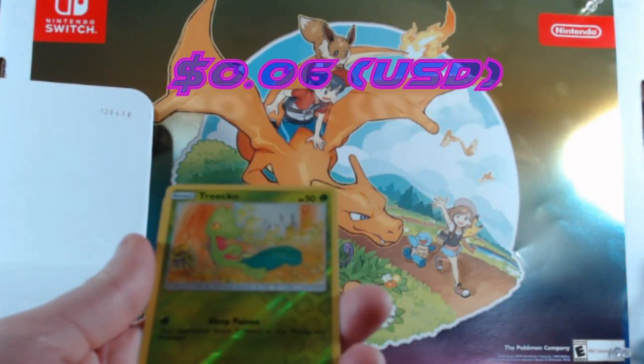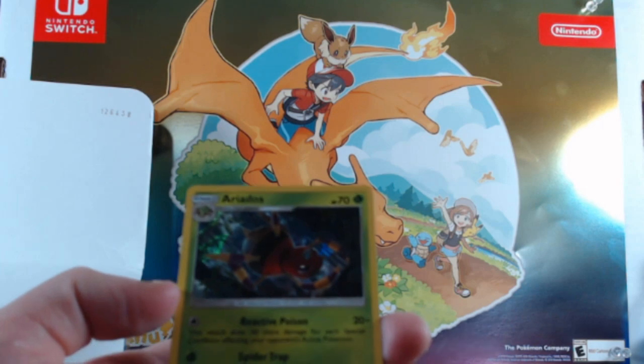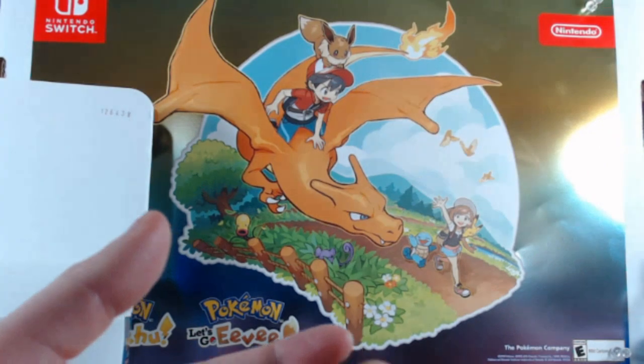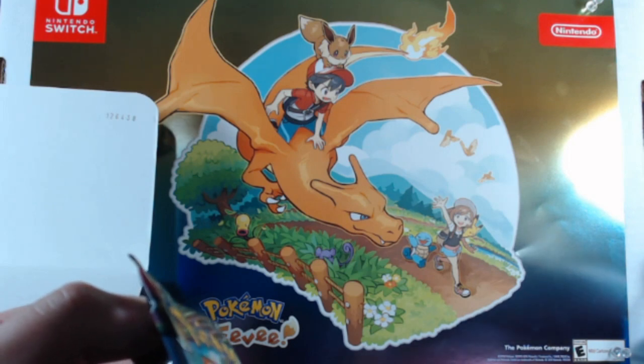A Treecko — hopefully they have the collector's boxes I want there too. Then an Ariados holographic — cool looking card, little spider. I wonder how that GameStop deal works.